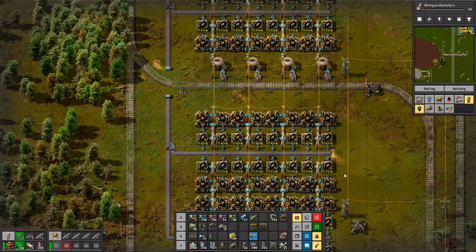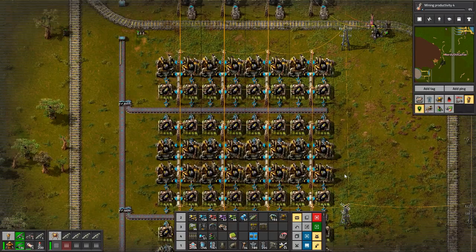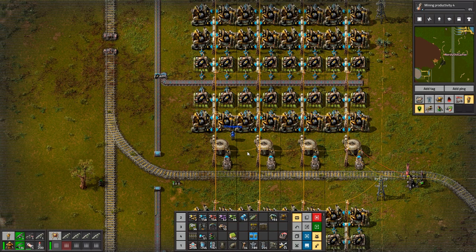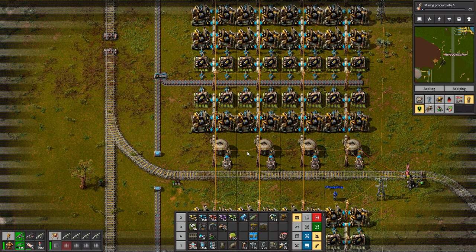The only thing I'm a little concerned about is the trains unloading - because of the way it unloads onto belts, the end one will probably end up with light oil in it because the belt will be full. I've got the station set to only enable if the first tank, which should be the quickest to empty, is below 10k, so it will balance. We may need more trains for making light oil.